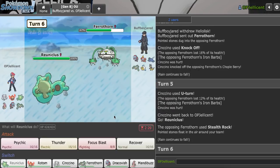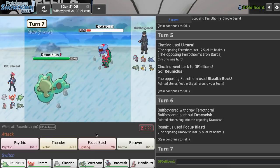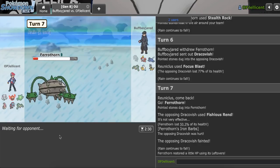Goes right for Hazards. This is my turn to get an opening with an attack here. What attack do I want to click? I think Focus Blast always here. They go hard Dracovish — it's in range of Hazards now. So if I sac my Ferrothorn, it's dead. Definitely worth it. So I'm able to knock that out.